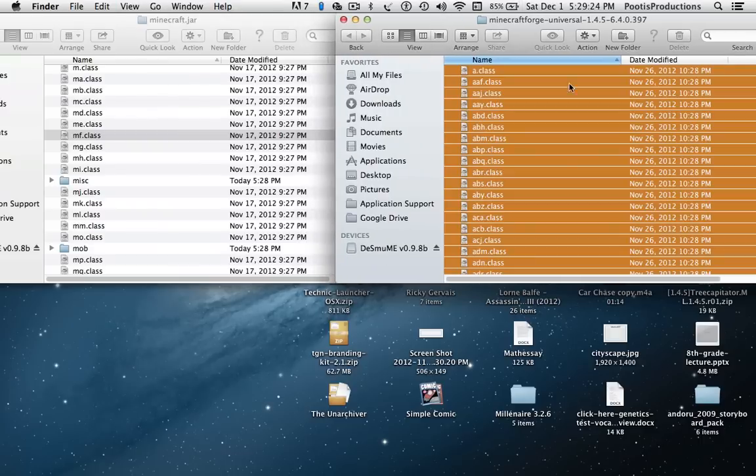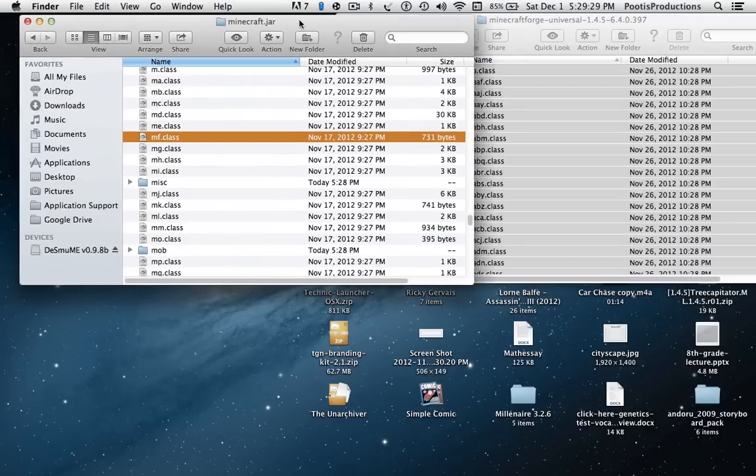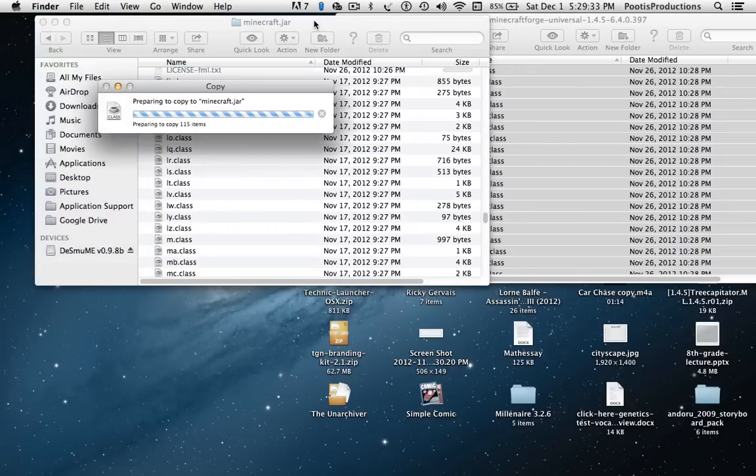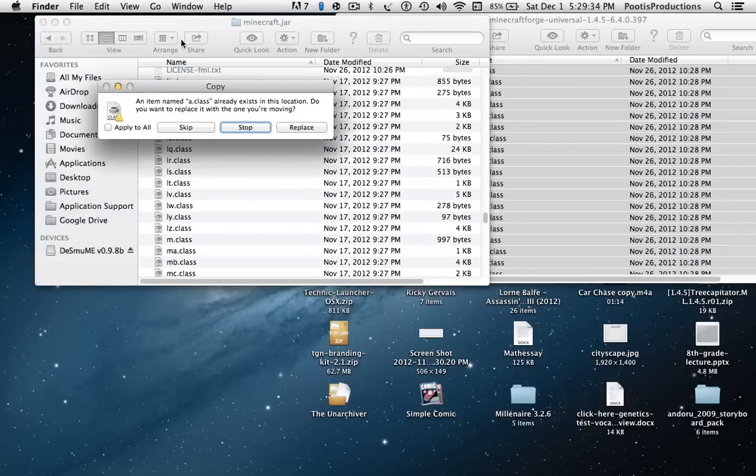So now you want to select all, and then you want to copy. Go to your Minecraft.jar folder and click paste. Now while that's copying, you want to click apply to all, and then replace.